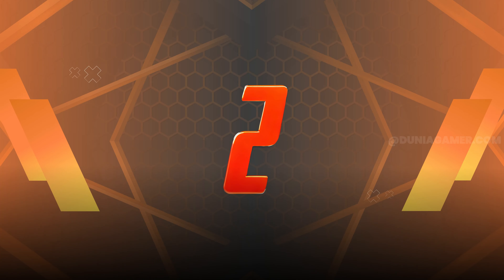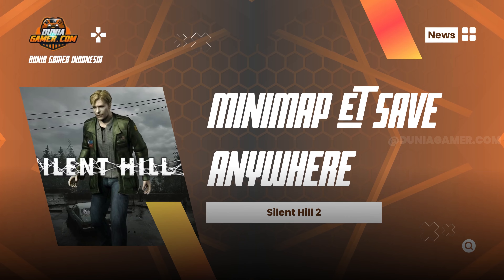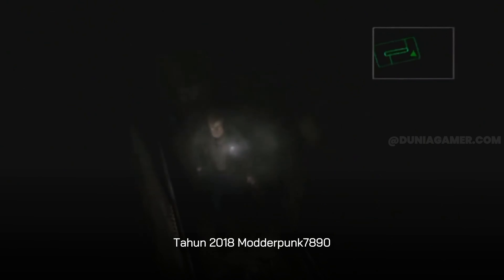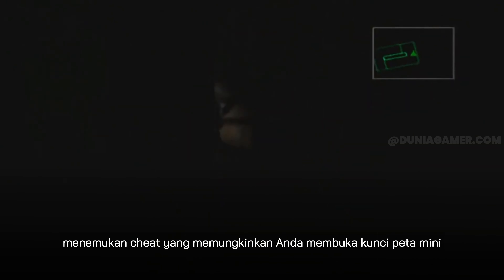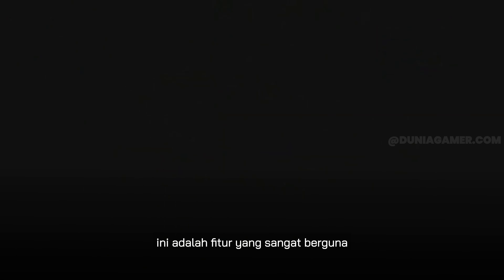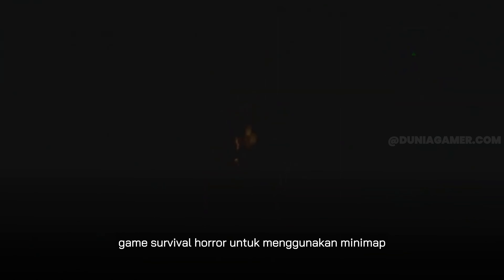Number 2. Just when you thought Silent Hill 2 couldn't get any cooler, in 2018 ModernPunk7000890 found a cheat that lets you unlock a mini-map and the ability to save anywhere. These are super handy features in Konami's challenging and creepy survival horror game.